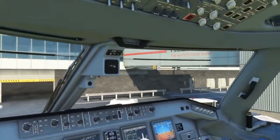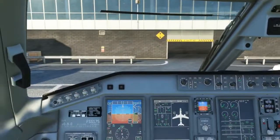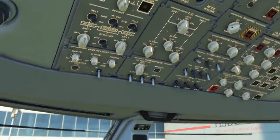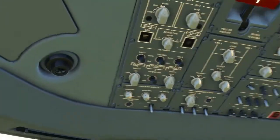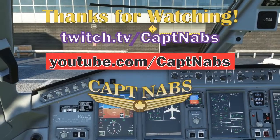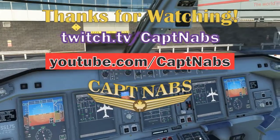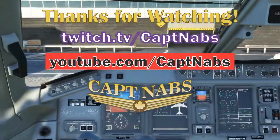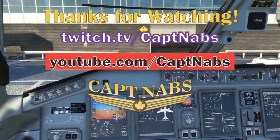We've now completed the first step of getting the Embraer up and running — we've checked to make sure all systems are safely ready to run and added electrical power using both the GPU and APU. For the next video, we'll talk about how to set up the flight deck for departure, including checking all the systems panels and setting up the MCDU. Thanks for watching, and we'll see you in episode 2!